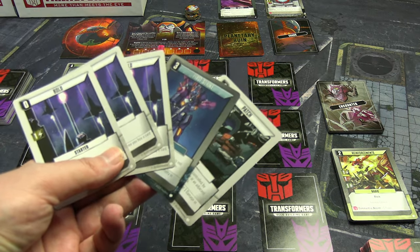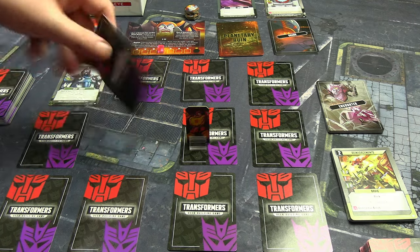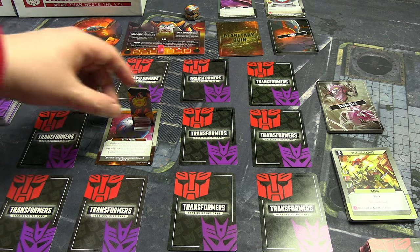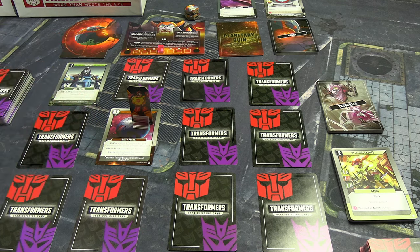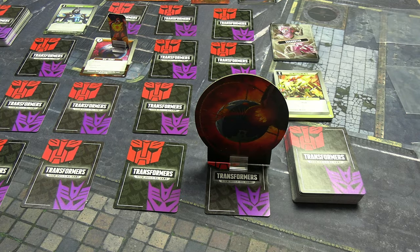We'll use resupply for a move plus one energon, leaving us with one power — can't do much, but we'll move. Here is the new hand — it's actually pretty good for buying stuff more so than movement, but we start with two move by default. Let's flip what we're on... we've found a planet! That means Unicron is going to appear. I think I immediately take one damage among some other things. It's a bit quick — we've only managed to get one real card in our deck.